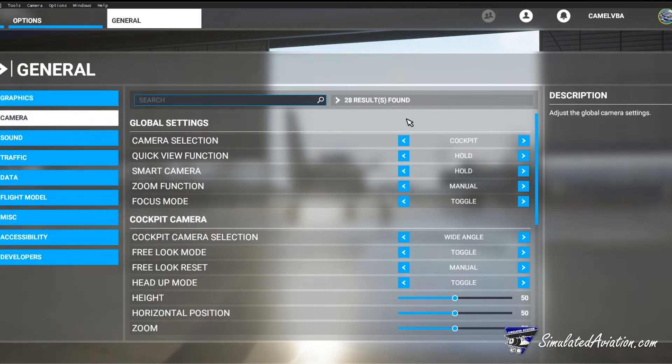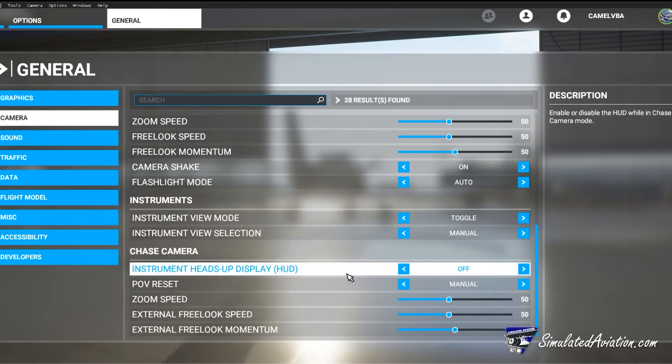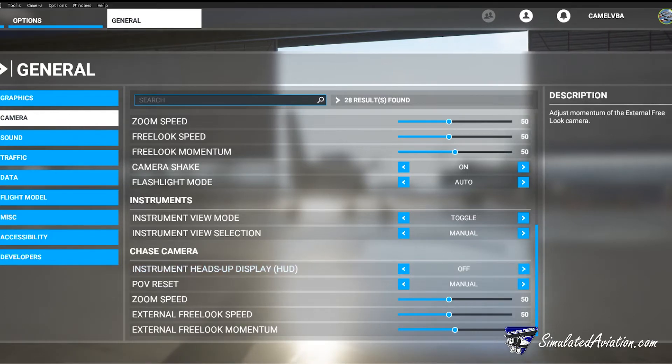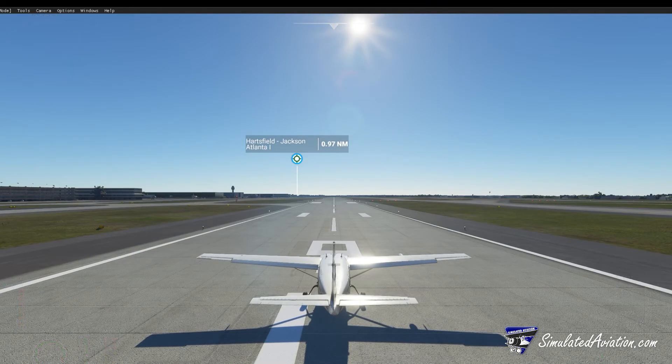Under camera, if we scroll all the way to the bottom, we have the option to turn on the instrument HUD or heads-up display. This is all the information you can see about your aircraft on the chase camera. If you want to take clean screenshots or not be bothered with all your flight information, you can turn this off to make for a cleaner experience.